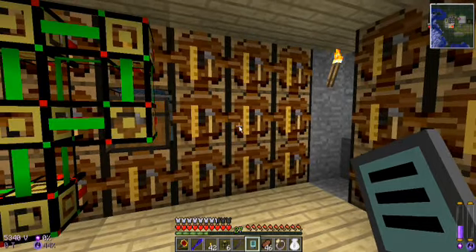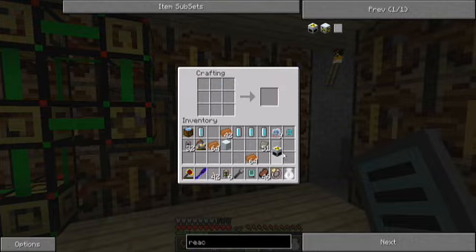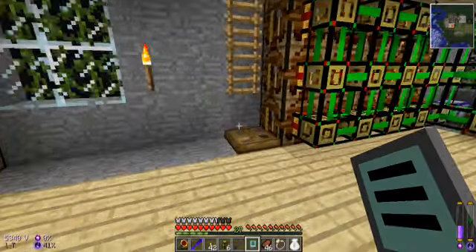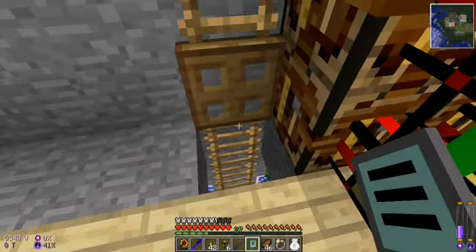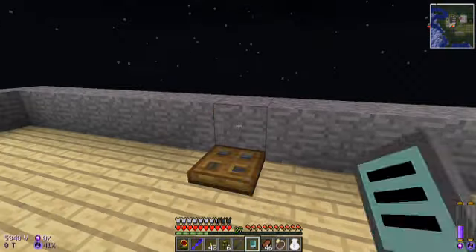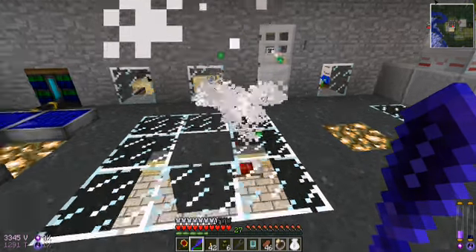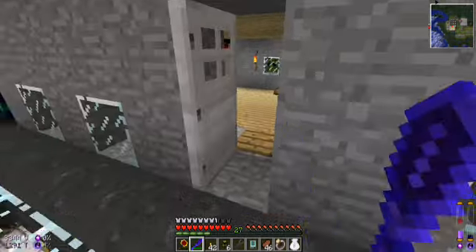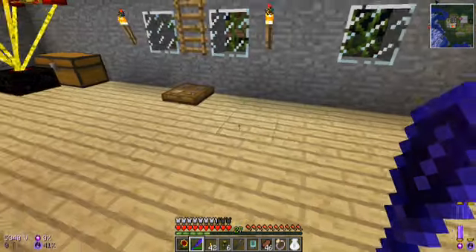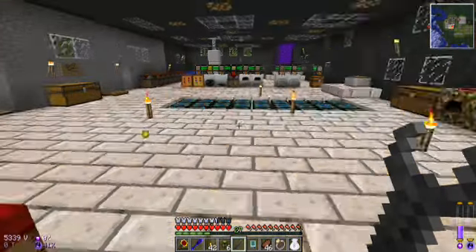Now, what else do we need? A generator. Now, the system can make generators too because I added them for the solar panels. And here it is — just perfect. So, let's place the generator in the middle, a reactor chamber to the sides, advanced circuit here and here, surrounded with an advanced alloy. Nuclear reactor — yay! Now, of course I am not going to add the nuclear reactor to the recipe since you will only need one reactor — two at most — but you will need several reactor chambers.